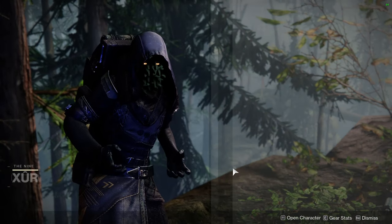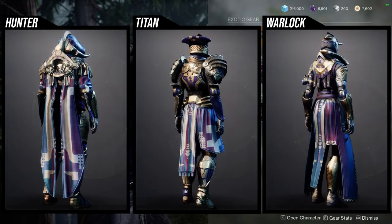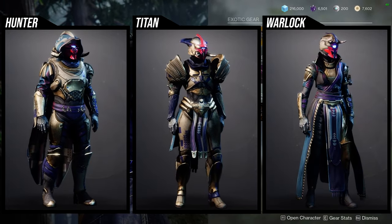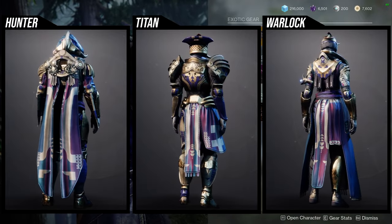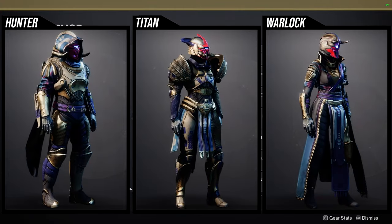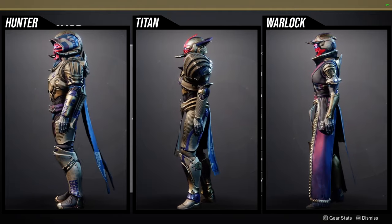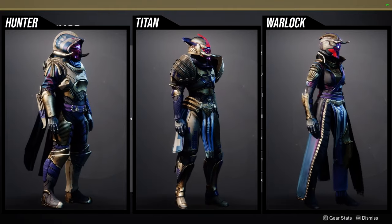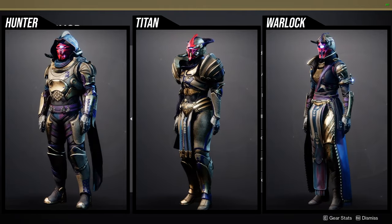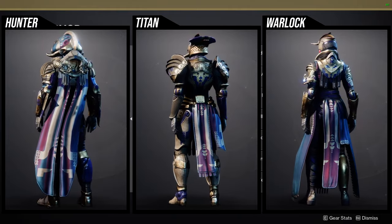As for Xur, he's in the Winding Cove on the EDZ, currently selling the Season of the Risen armor set. I definitely think there are some pretty cool pieces. The helmets for everyone are a must-pick because you can do some cool things with them. For Hunters specifically, the horns that Titans and Warlocks get on their helmets - Hunters get those on their cloaks instead, so if you want those horns, get the cloak, not the helmet.